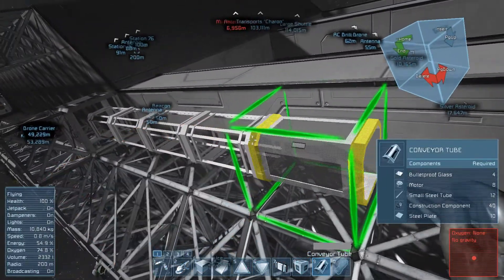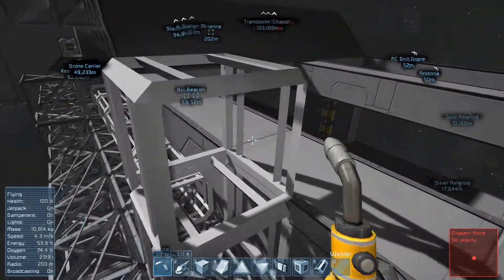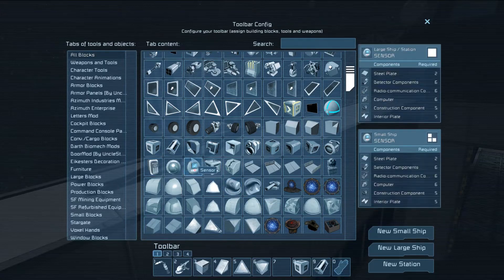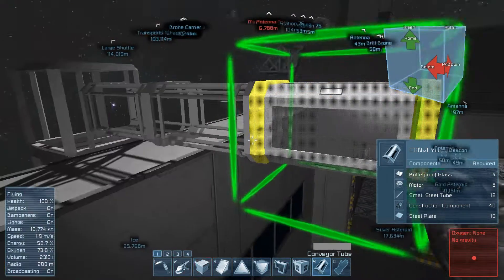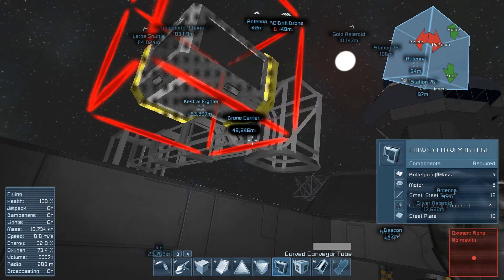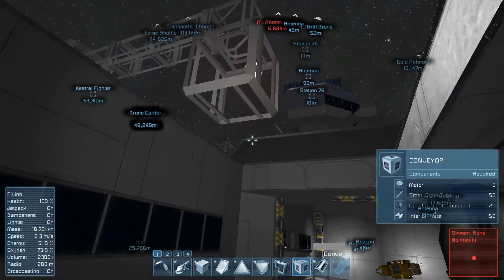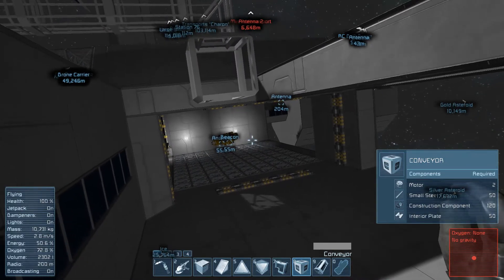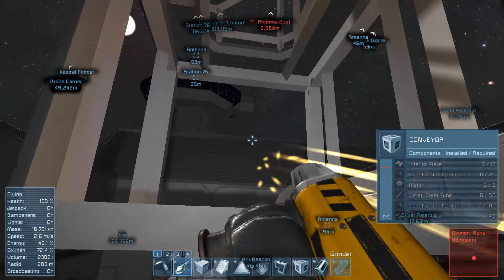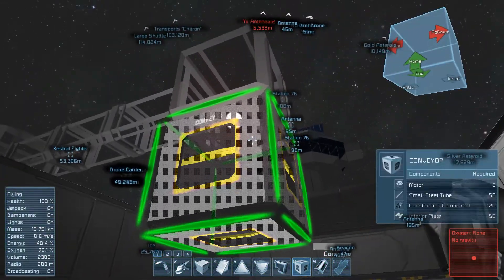Then just a few conveyor tubes, another conveyor block, and then maybe — do I have some corners for the tubes? Some more tubes here, a corner, and another conveyor block. And the air vent can be in here. Or should we move it up and have it encased, so that we have the conveyor block here and then have the air vent there? I hope that is sealed — we could take a look if that works out.